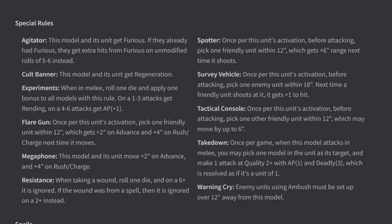Spotter: once per activation, before attacking, pick 1 friendly unit within 12, which gets +6 inch range next time it shoots. Survey Vehicle: once per activation, before attacking, pick 1 enemy unit within 18; next time a friendly unit shoots at it, they get +1 to hit. Takedown: once per game, when this model attacks in melee, you may pick 1 model in the unit as its target and make 1 attack at Quality 2, AP1, Deadly 3, resolved as if it's a unit of 1 — letting you pick out a hero or specialist. Warning Cry: enemy units using Ambush must be set up over 12 inches away from this model.